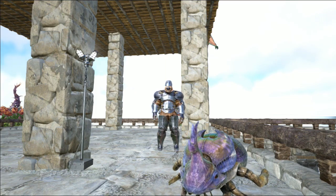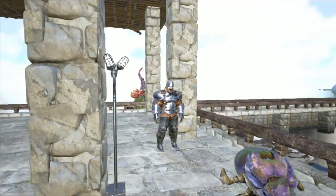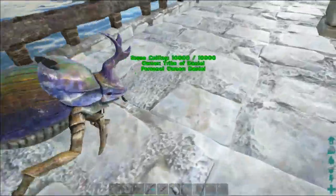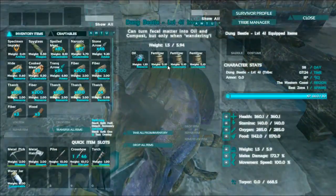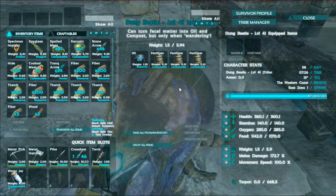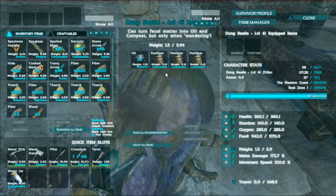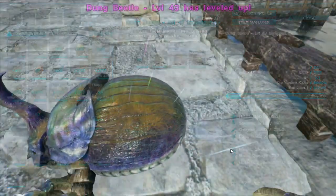Welcome back survivors. Disturbed Z here and we are back in Ark. Here's our little friend right here, our little dung beetle. And it worked guys — we are making fertilizer, we are making oil. That's what we got out of one large poop, which is awesome. So we're going to go ahead and up his weight and we're going to go get some more poop.